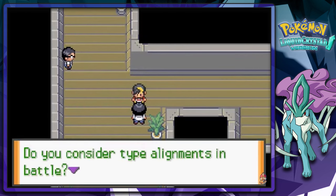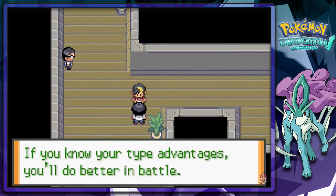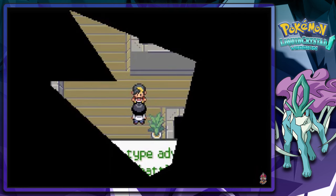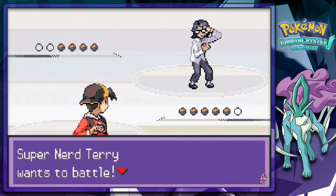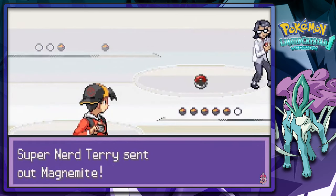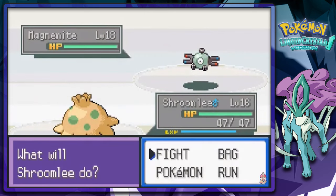This guy right here: do you consider type alignments in battle? If you know your type advantages, you'll be better in battle — so god dang true. Here's another Pokemon trainer, Cherry, who wants to battle. He has a Magnemite, so I chose incorrectly again maybe.